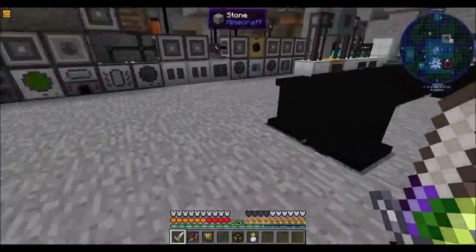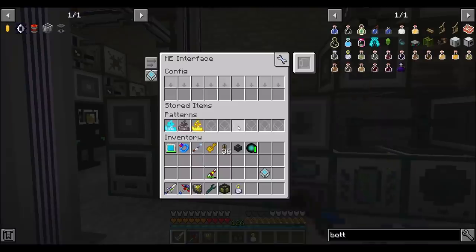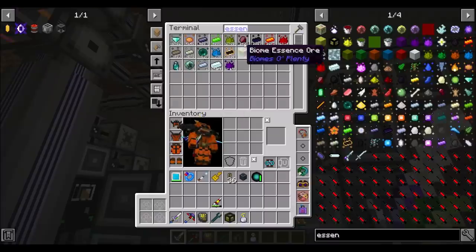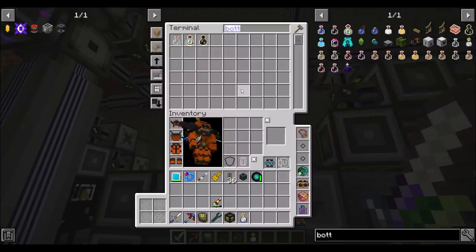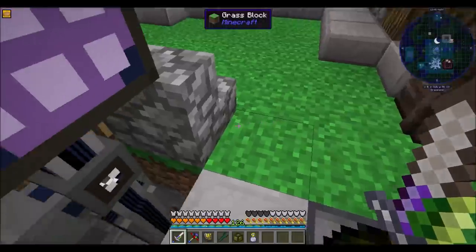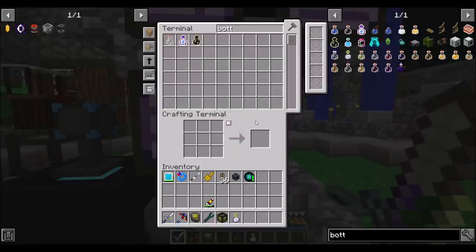Next up we have to figure out a few cool things to do. I think if I did this, would this allow me to get Bottles of Enchanting? It works, beautiful! Thank you, Mob Essence Farm. Bada bing, bada boom.